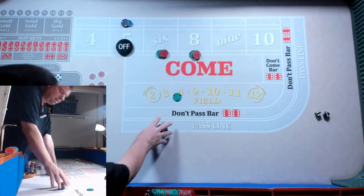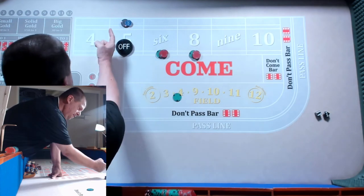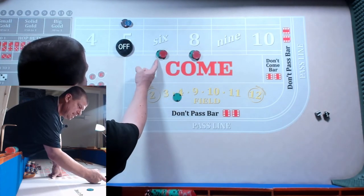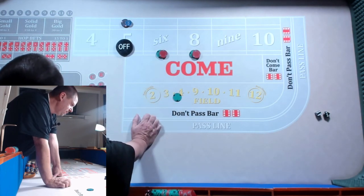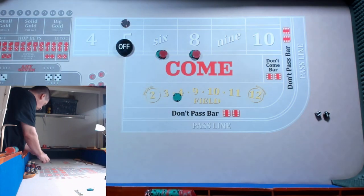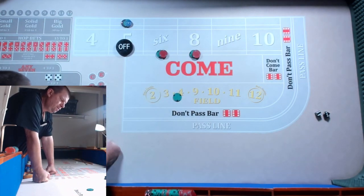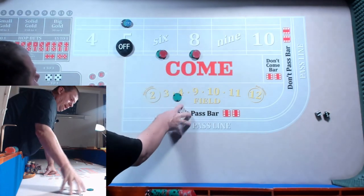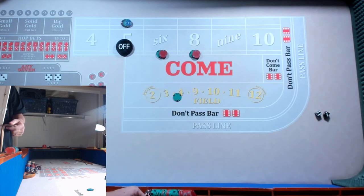We're going to lay the five this time for $300 — but really we only need about $225. A five is not a field number, so we have $145 at risk. I'd have to lay for two and a quarter. Two-thirds of $225 is $150. And I have $145 wagered — that pays $150. I owe $7 for the vig, so I'd owe $2 out of the rack. Two bucks — that's not too bad.